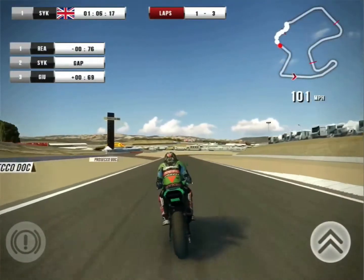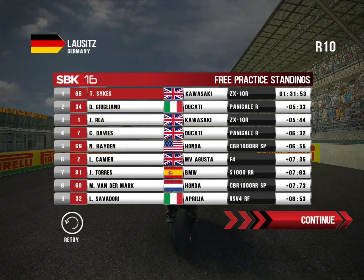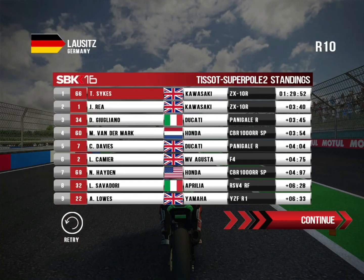Let's dive straight into today's episode. In practice, 10 in a row — we topped free practice here at the Lausitz ring, with a very big grandstand to the right on the start-finish straight. We were ahead of Giugliano, Rea, and Davies by a couple of seconds. Into qualifying, we clinched yet another pole position comfortably, by three seconds. Very happy with the lap time. Now let's jump into the race.